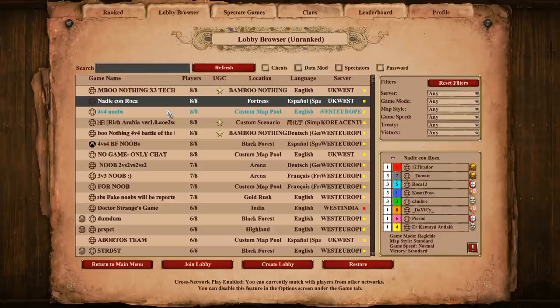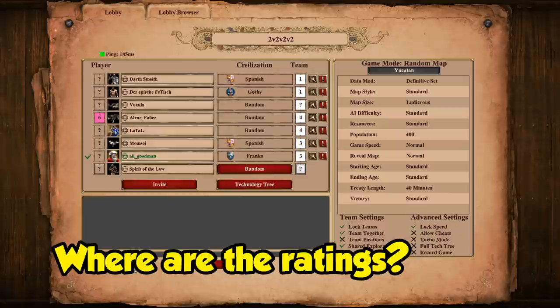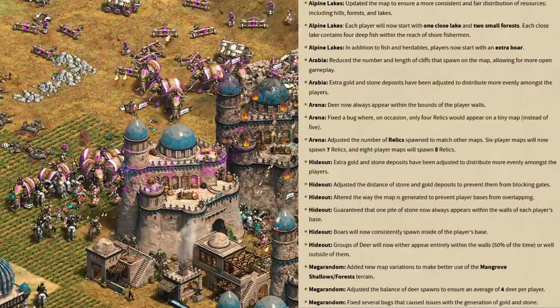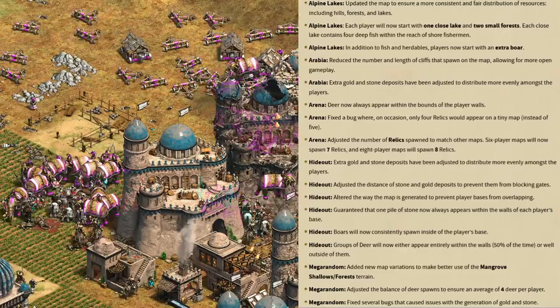Getting away from ranked games, in the unranked lobby you can apparently now see your ELO rating. I tried it out and I'm not sure what I'm doing wrong, but I don't see them — either when browsing for a game or when I'm actually in a lobby. I'm not sure if I'm just running into people who haven't played ranked, or if this one is still in progress. There are also various map changes to Alpine Lakes, Arabia, Arena, Hideout, and Mega Random. I won't go into them in detail, but they probably won't be too noticeable, as most are about distributing resources in a more balanced way.